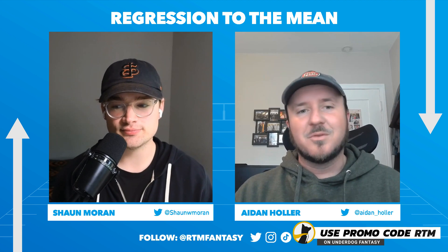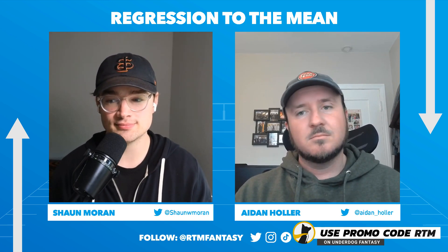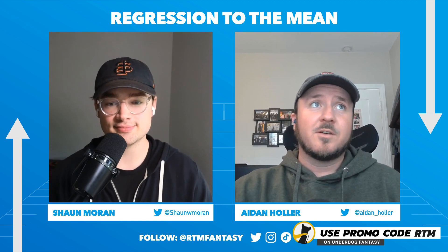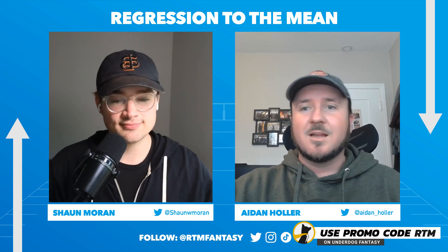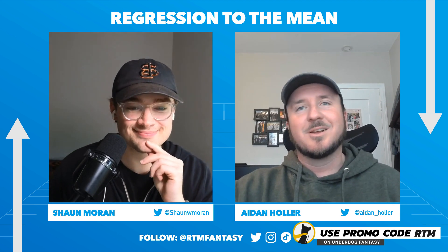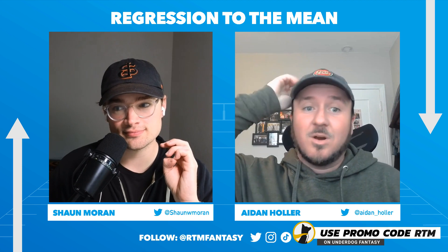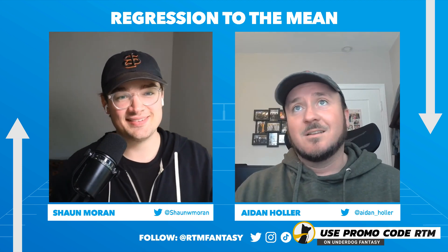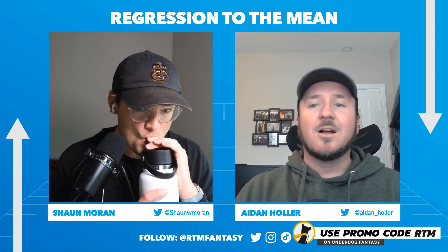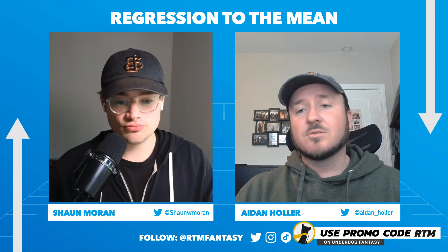Bryce Young is a very interesting buy-low candidate — he could very well excel next year and he's going to be a lot more expensive. All right, the last trade. This is another guy very near and dear to my heart — I've been a truther for years, but it's likely time to sell: Keenan Allen himself. This isn't about production by any means. Keenan Allen has finished outside the top 14 once in the last seven years, and that's only because he missed time. He caught 100-plus balls all but one year, catching 97 the other time. Tied to Justin Herbert, he's turning 32 in April and is an unrestricted free agent after this year.